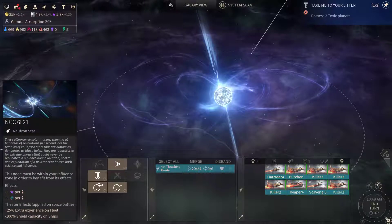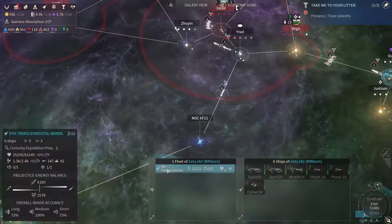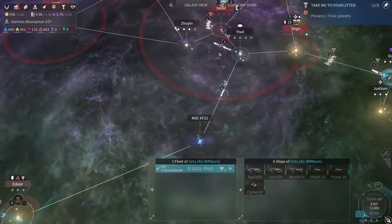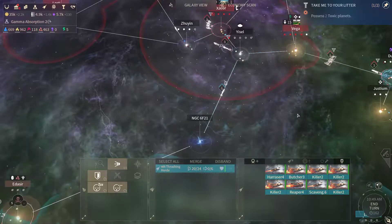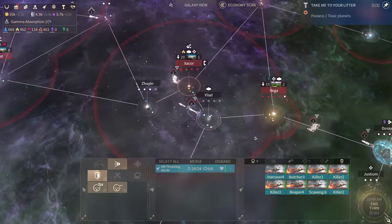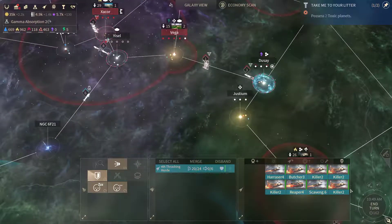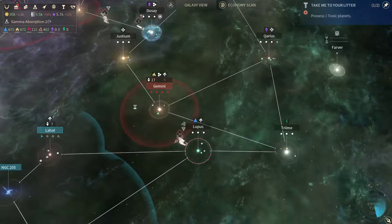Here the shields won't work, so they'll have a much bigger advantage due to the fact that they are using exclusively energy weapons. So we're not gonna fight them there under these circumstances. Let's end the turn and continue.